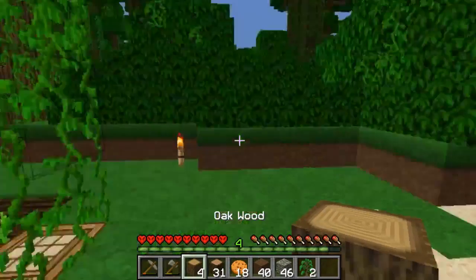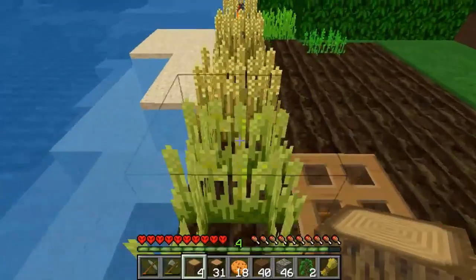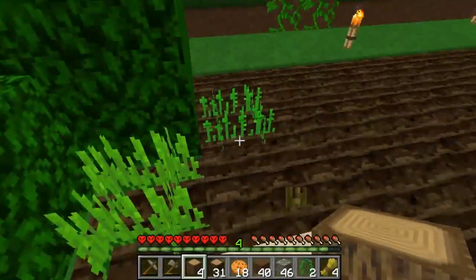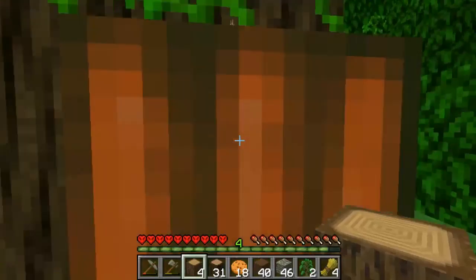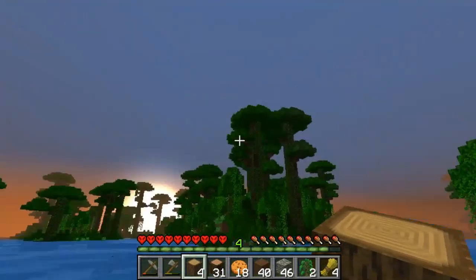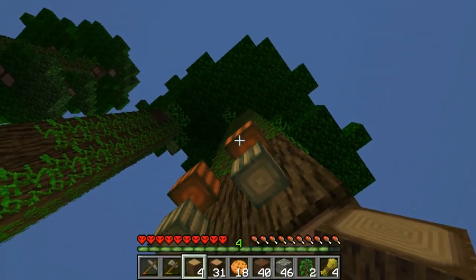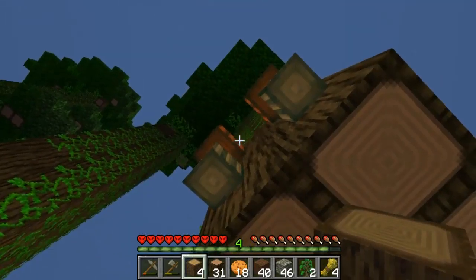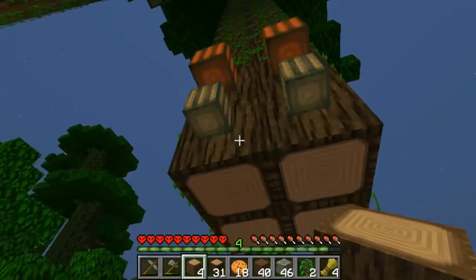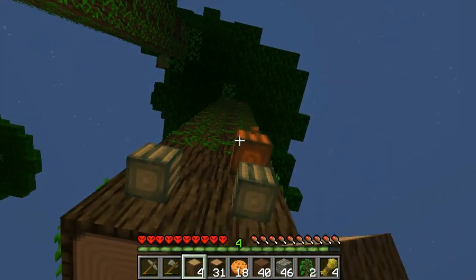It looks like it might be getting dark again. So let's go ahead and collect what wheat we have, replant, and get our cocoa beans. Those way up there — why can't I hitbox them? If I was able to plant you, I should be able to get you down.